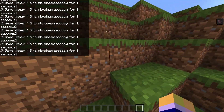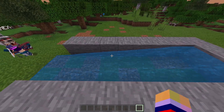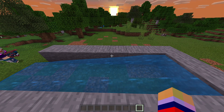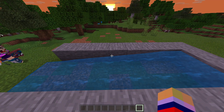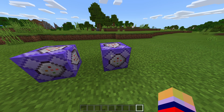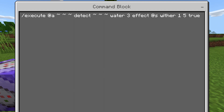Now we're gonna show you the second command block, which is for the other type of water - moving water. It's basically water that has a flow, kind of has a gradient, it just moves. This is typical moving water and it's actually seen in Minecraft as a different type of entity - that's why you have to do one for the solid water and one for the moving water. This command block is also repeat, unconditional, always active with no delay in ticks. The command is: /execute @a detect water 3 effect @s wither 1 5 true.